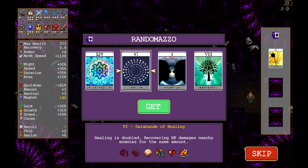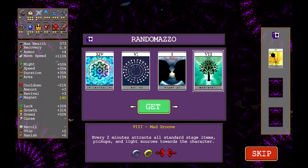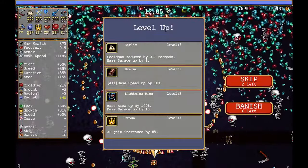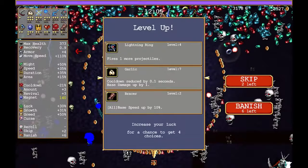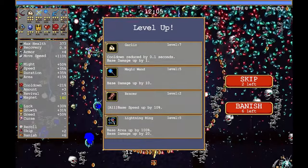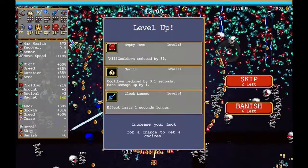I highly recommend getting the Arcana Mad Groove, which is number eight. In order to unlock that, you need to survive for over 30 minutes in Mad Forest — basically get to the end where Red Death or the Reaper comes in and you'll unlock it. Then jump into the Bone Zone and select Mad Groove so that every two minutes all pickups come to you.